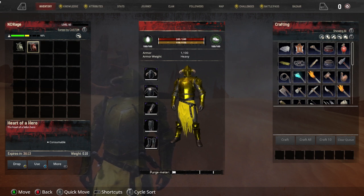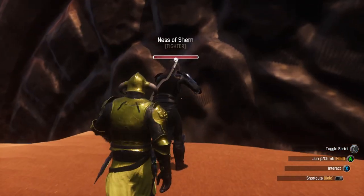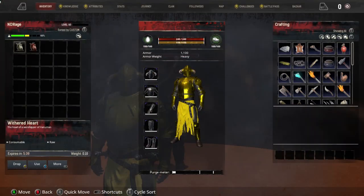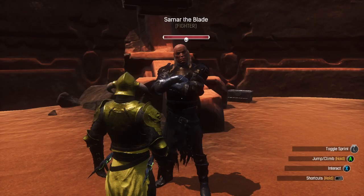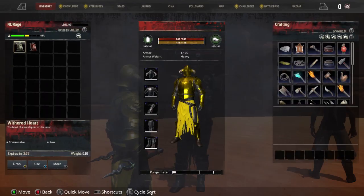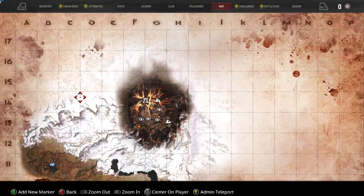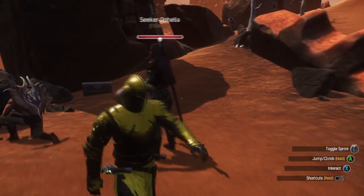The very first one will be Heart of a Hero. You need to find thralls that have one skull, which are located throughout the Unnamed City. This one is on 6D, this one is on 6E, this one is on 5D, this one is located on 6 between C and D, and this one is on 5E.